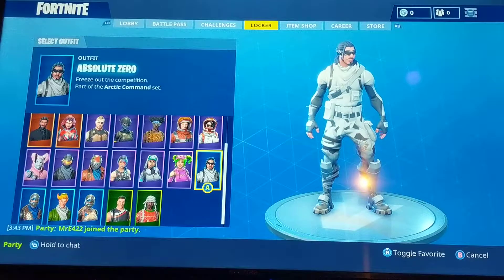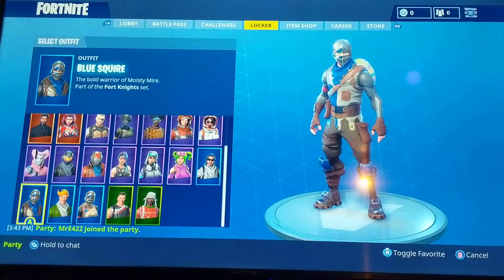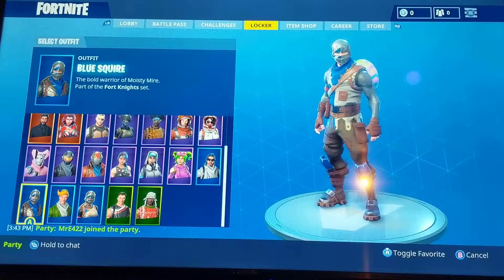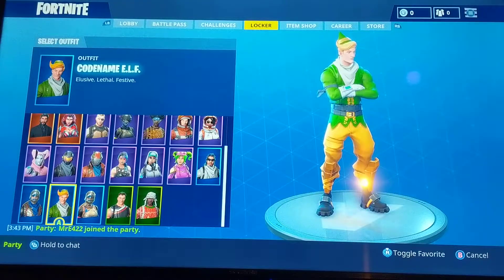I got the Absolute Zero — I got the skin when it first came out with the Slurp Juice pickaxe. We're going over to the Blue Squire — I really like this skin just because it's kind of showing Fortnite with the knight theme, I really like the design of it. And then you got the Elf, which came out on Christmas.